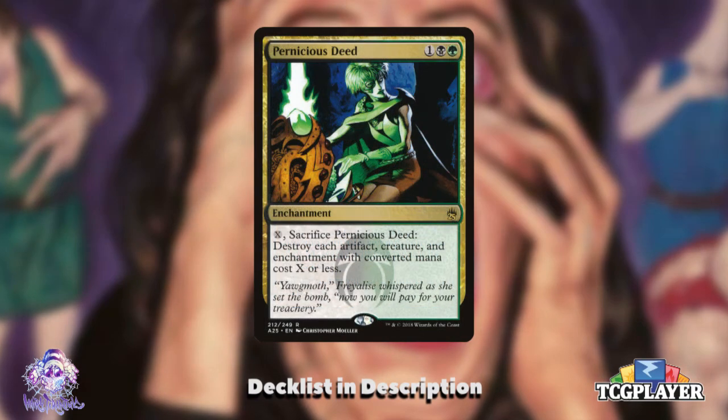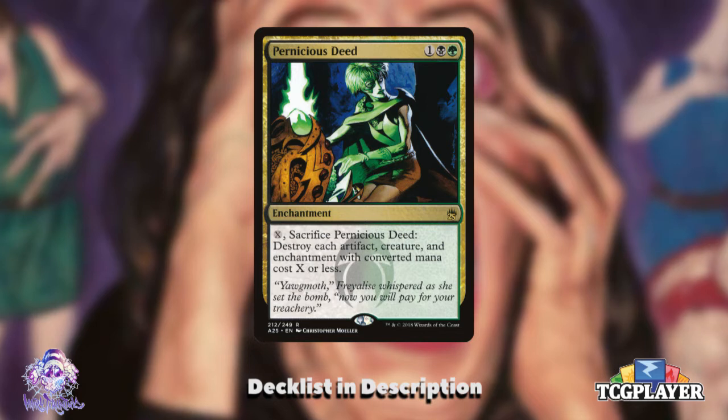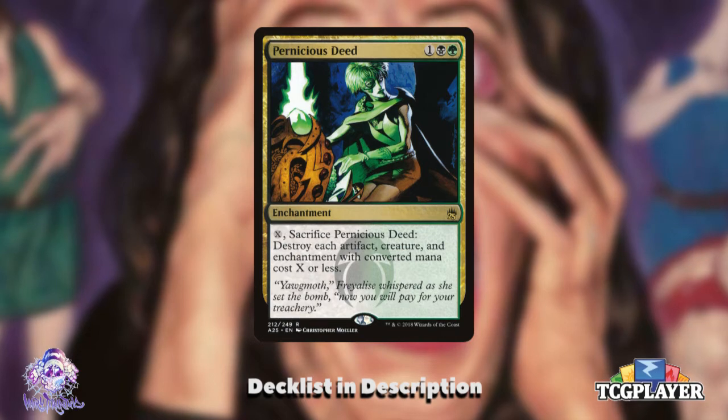Pernicious Deed is a great example of a board wipe that gets better in this deck. You can sacrifice it for 0 to destroy only tokens that have been amassed, resulting in a massive increase in power for Grismold or a bomb of triggers for your aristocrats, while being flexible enough to take out larger threats later in the game.